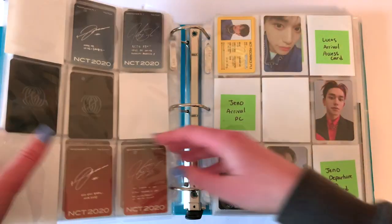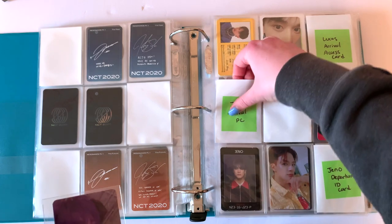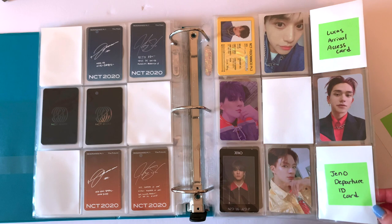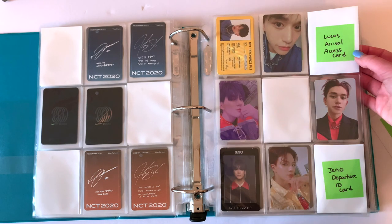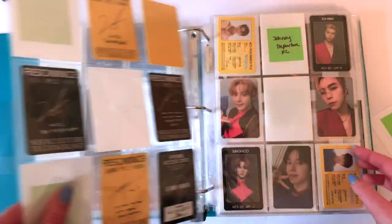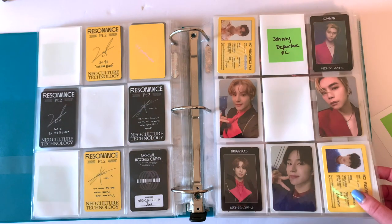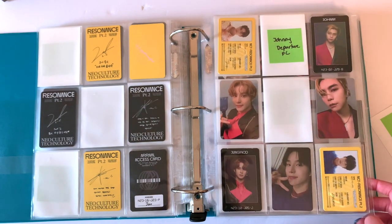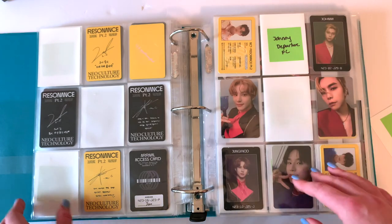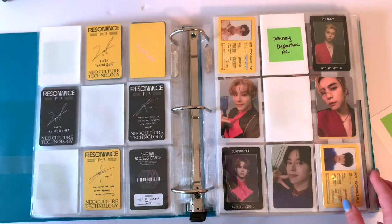Let's do the second boy group binder because I have it open anyway. I only have one card to put away today — it's on this page. All I have is a Rival PC. I struggle so much with the versions for this. So yeah, I'm done with the photo cards — I just need Jeno's ID card and Lucas's Access card, which I did get recently. Really I just need Jeno's departure ID card and then Johnny's departure photo card, and then I need Lucas's kino cards.